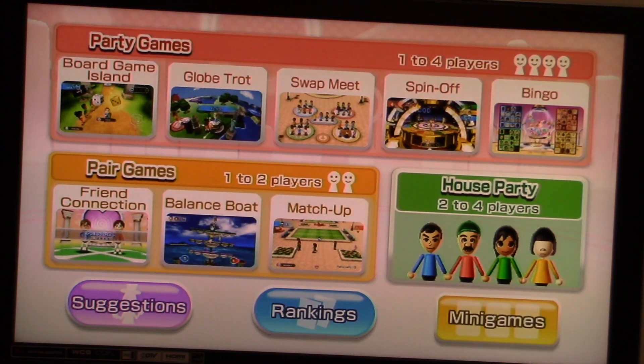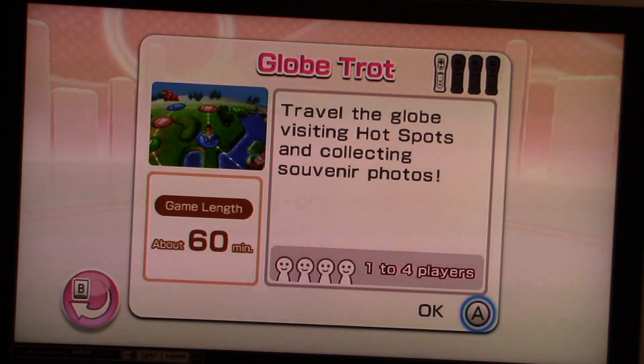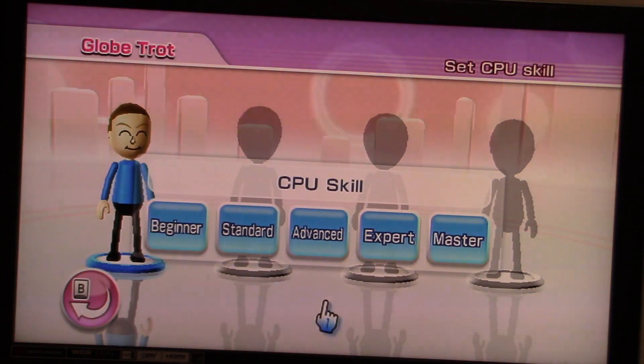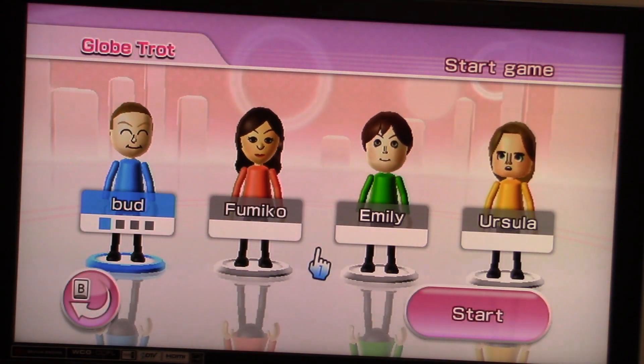The next party game that we're going to do is Globetrot — travel the globe, visiting hotspots, and collecting souvenir photos. Alright, one player. There's my Mii ready to go, and we'll put the computer players on advanced. Alright, we're taking on Famico, Emily, and Ursula for this one.